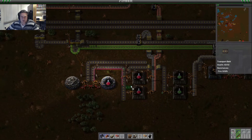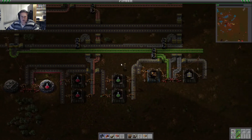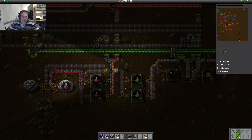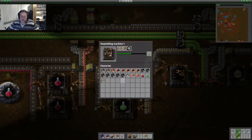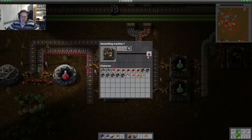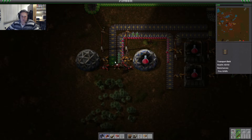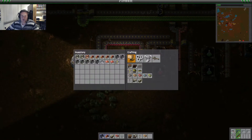We can do it like this — doesn't look good but it works. That way we can add blue science later on, and even later we can add purple science and alien artifact science. And we should produce even more science. Also let's create two additional labs so science will go faster.